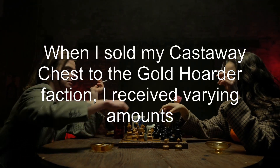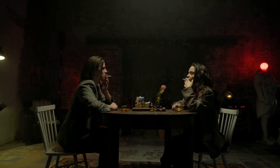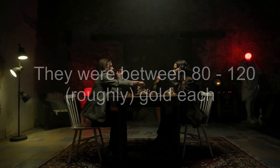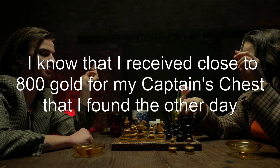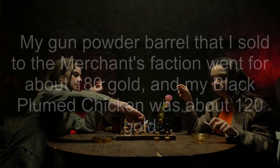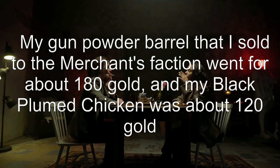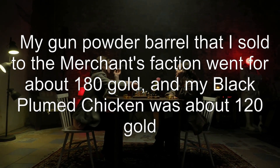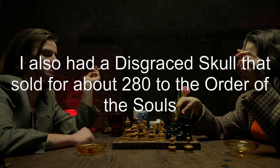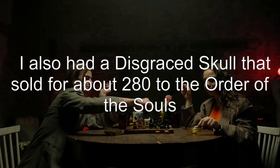When I sold my castaway chest to the gold hoarder faction, I received varying amounts — between 80 to 120 gold each. I received close to 800 gold for a captain's chest I found the other day. My gunpowder barrel sold to the merchant's faction for about 180 gold, my black-plumed chicken was about 120 gold, and a disgraced skull sold for about 280 gold to the order of souls.